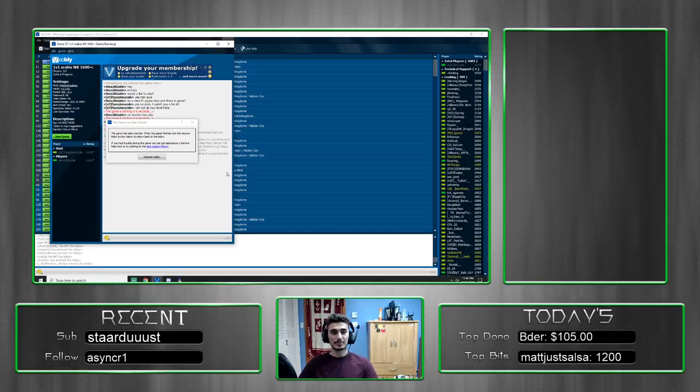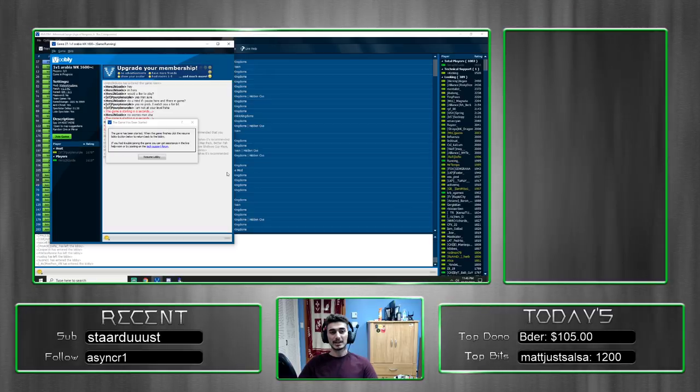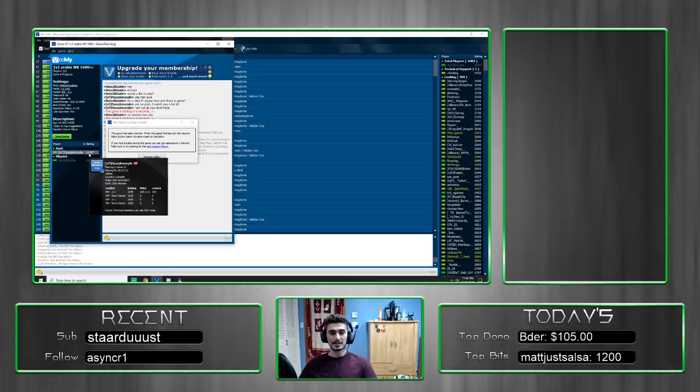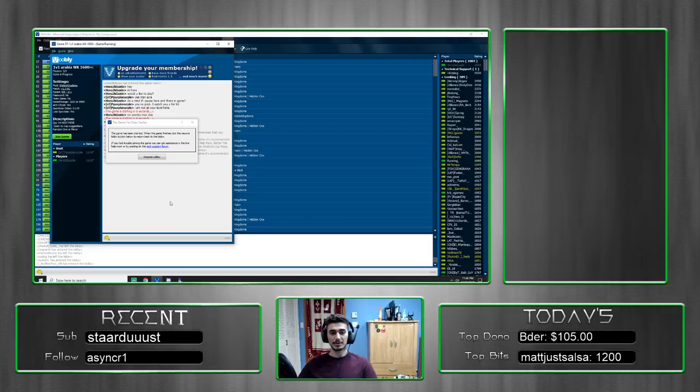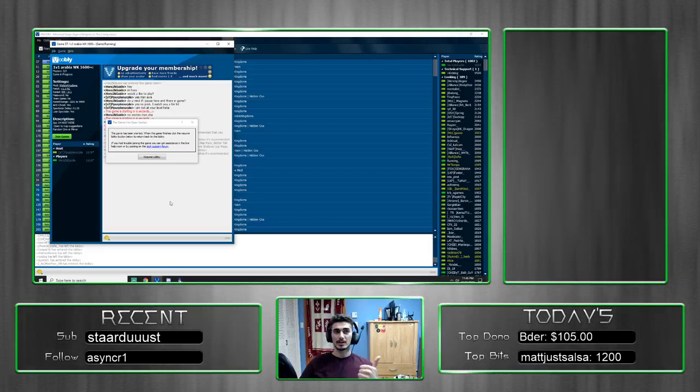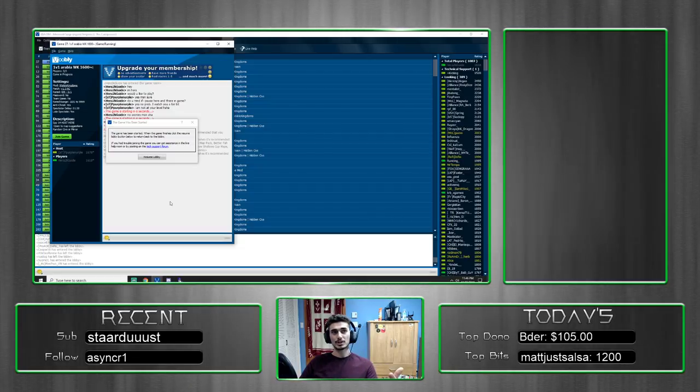Welcome back to another video. Today we're doing part three of our Road to 2K guide, playing against an opponent called Purple Nurple who's from Canada — same as us. He's rated 1678 with about 300 games played, making him a solid opponent. My focus this episode is scouting, how to defend against early game rushes, and how to deal with aggression in general.